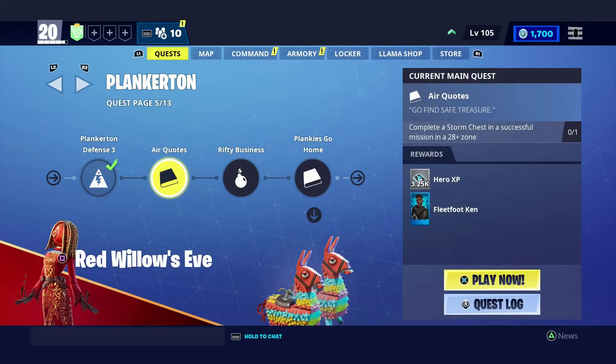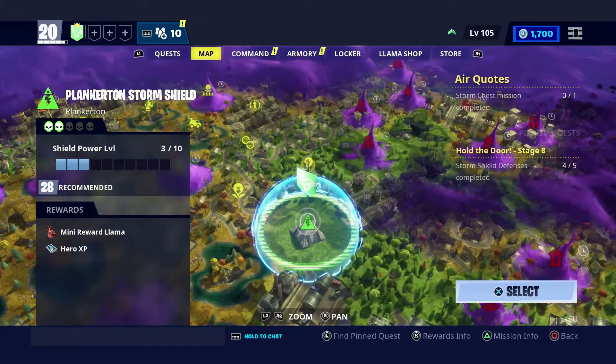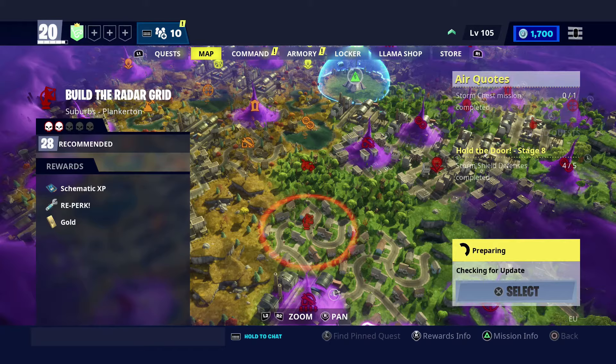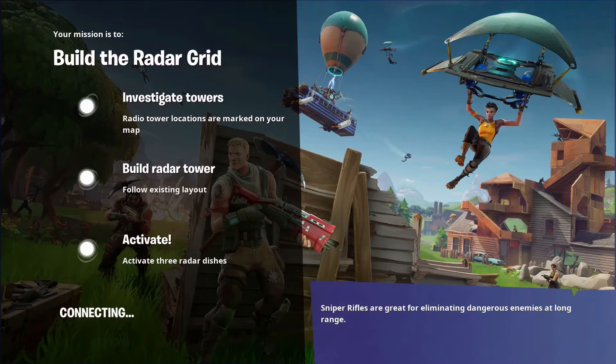This is the picture I got from the thumbnail, so that's what it looks like. You're obviously going to want to go to the map and go into Plankerton. You can go into any 28+ mission, but personally I like to go into the Build the Radar Grid mission, because literally all you have to do to complete the mission and the main quest is just build three radars. It's nice and chill, but obviously it is personal preference.